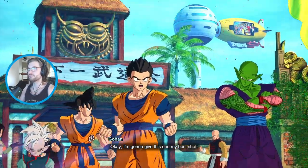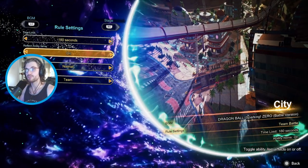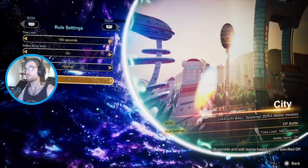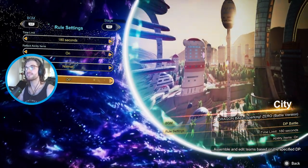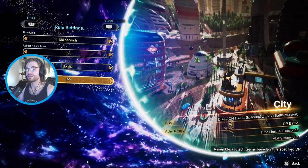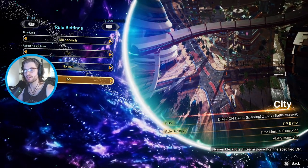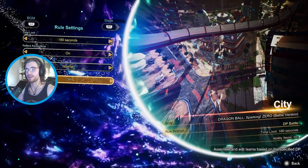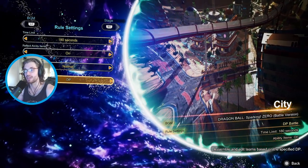Now the level select screen. You can change the rules of the match from time limit, reflect ability items, select CP level to make them harder, and battle rules - either team or DP, which is power level. What this means is this is not a competitive game and not meant to have a competitive scene, because not every fighter is equal like past Dragon Ball Z games. Instead it is lore accurate - a Cyberman going up against Gogeta is going to die. They have less health, less power, less defense because they're not the same warrior. It's kind of a double-edged sword because you're going to get wrecked by high-ranking characters even if the low-ranking ones are your favorite. I love Master Roshi, but I can't use him in a competitive scene unless I get really good to back up those skills.